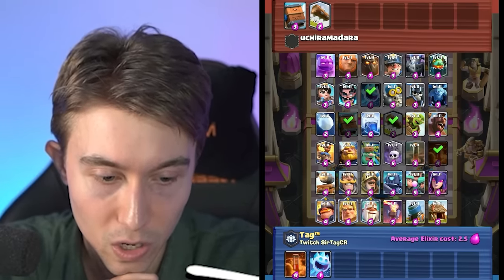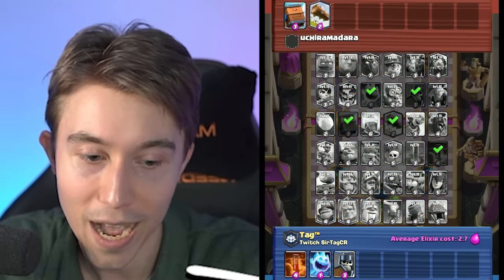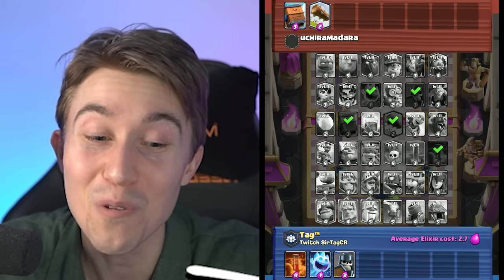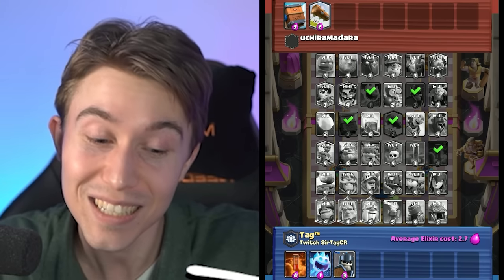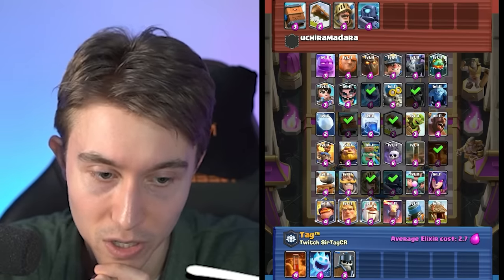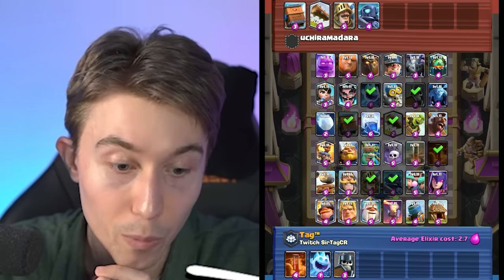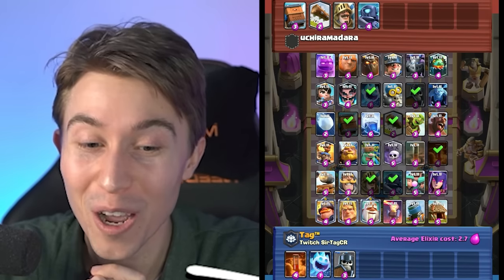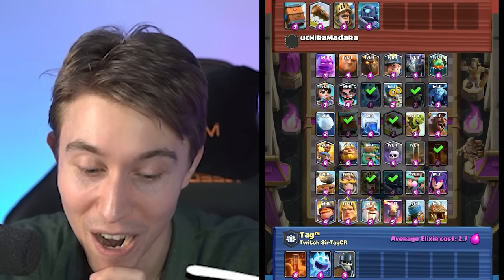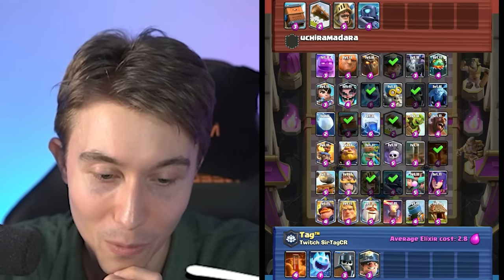It looks like he's running Hog Rider Earthquake. So what cards are difficult for him to deal with? Guards are fantastic here. He's not going to choose Miner plus Earthquake — no one does that. I can save Miner for later. I have Prince — interesting, that was a card I was going to snag. Cannon Cart is really good here. Goblin Barrel would be terrible into someone with Royal Delivery and Log. So Mini Pekka and Prince are pretty good at catching Miners. I still think Miner is our best win condition, so I'll pick it up right now.